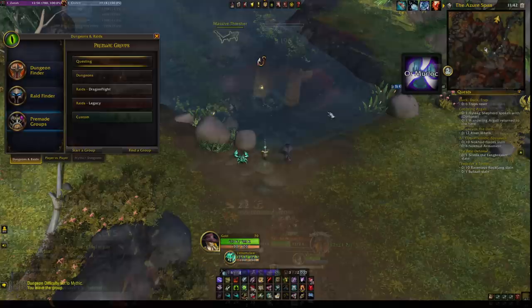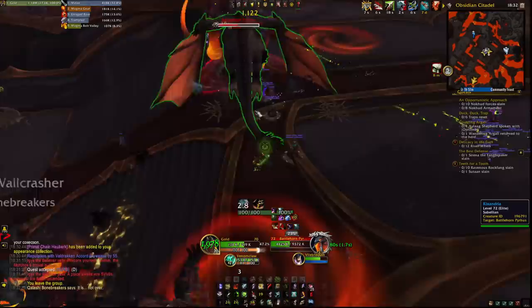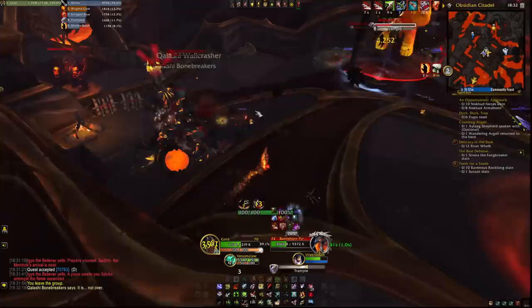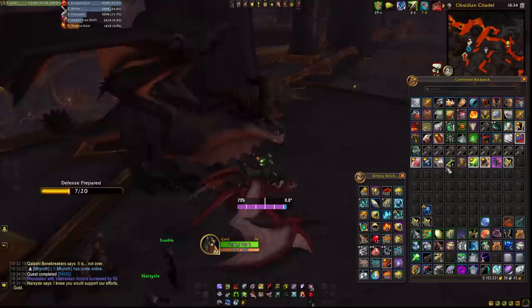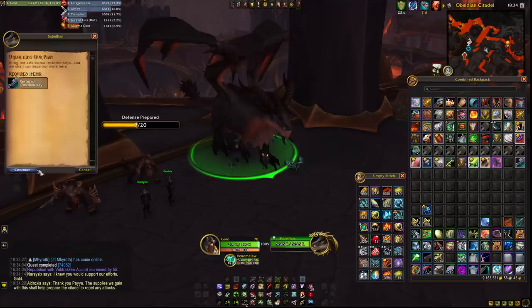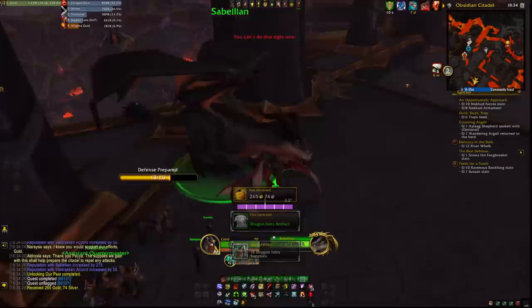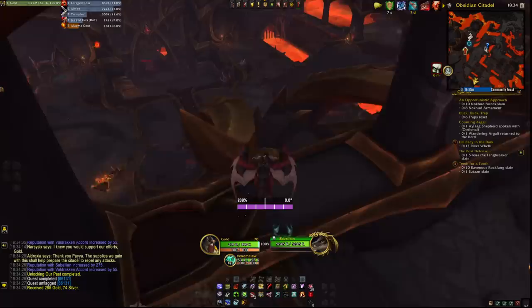The last of the renown factions, the Valdrakken Accord, is quite depressing. After unlocking all the quests at the Obsidian Citadel and picking Wrathion as your ally — with no other choice — you can grind key fragments and keyframes to create obsidian keys which can be turned in for Valdrakken Accord reputation at 50 reputation per key. Before the nerf, a good spot gave around 35 keys per hour — roughly 1,700 reputation per hour. Nowadays it's about 20 to 25 keys per hour, so around 800 to 1,000 reputation per hour. As quests dry up around renown 12 to 13, reaching renown 30 with Valdrakken Accord should take around 50 to 60 hours of pure grinding.